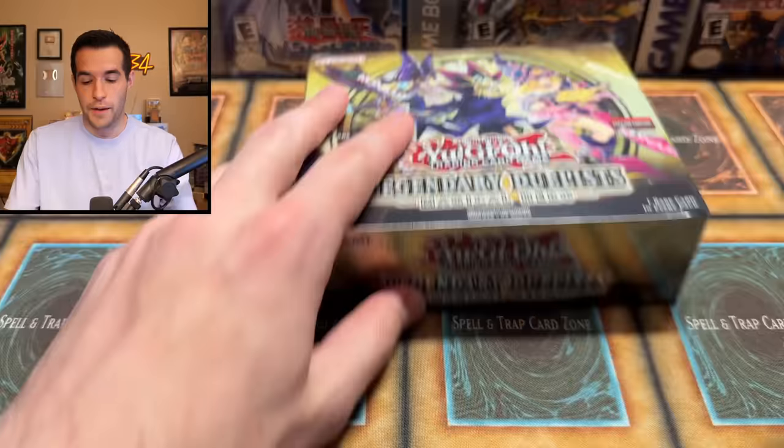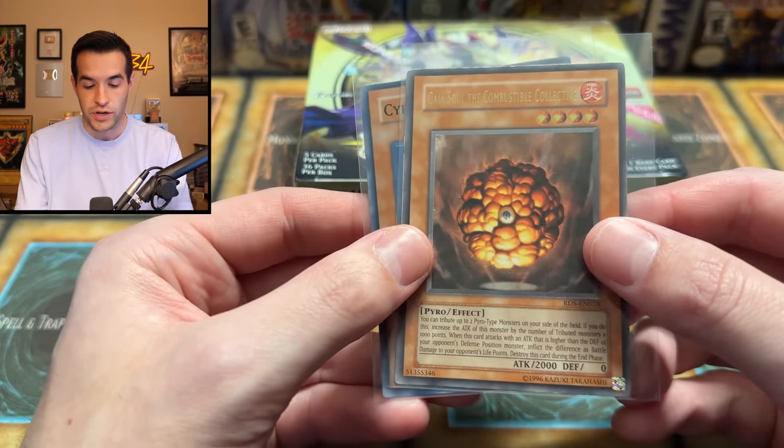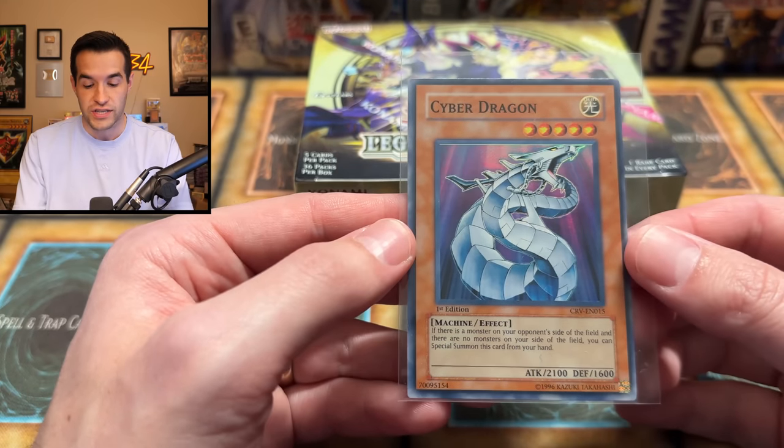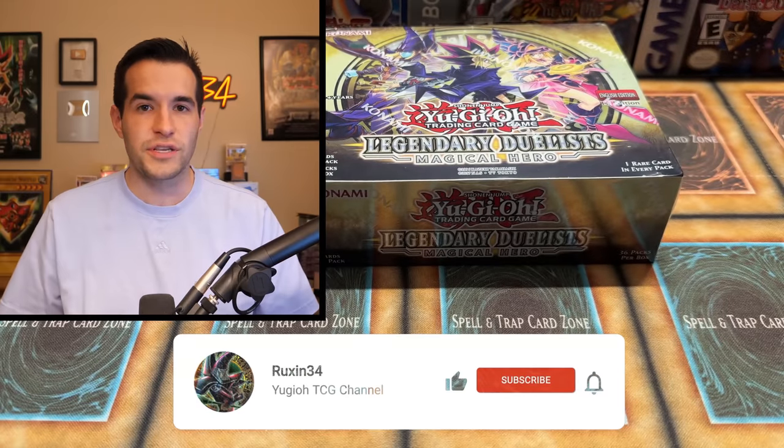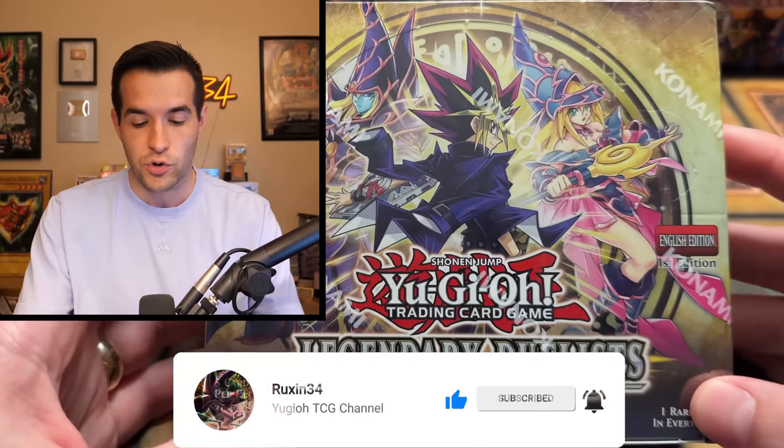Before we get into it, we do have a giveaway. I'll be giving away these three cards: an Original Insect Princess, an Ultimate Rare Geisel of the Combustible Collective, and a First Edition Cyber Dragon CRV — I think I might have pulled that one, so it's probably minty. Just like the video, be subscribed, turn on notifications, and let me know down below what you think about Legendary Duelist Magical Hero.